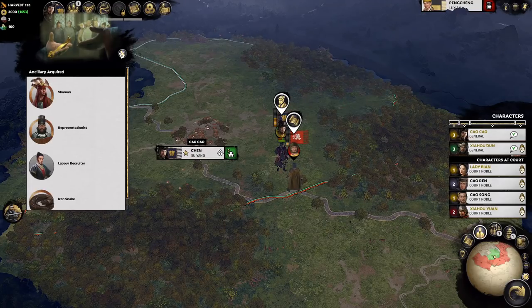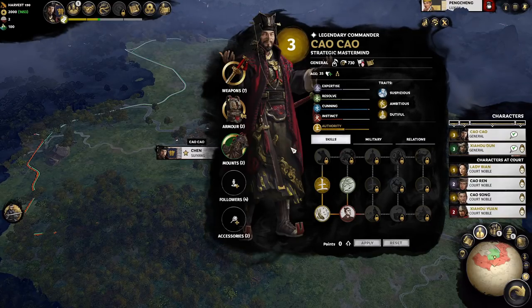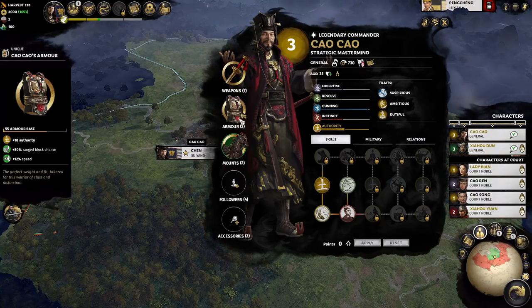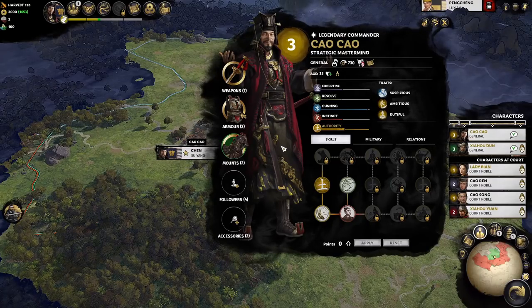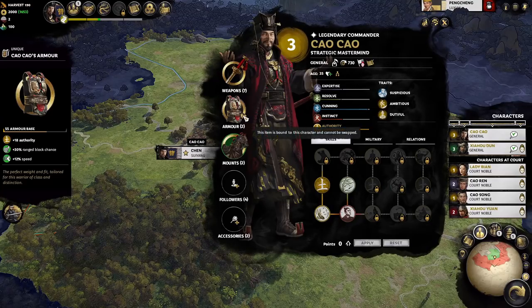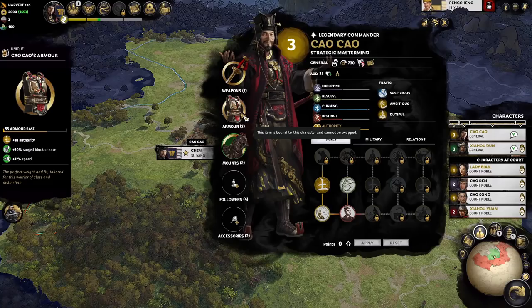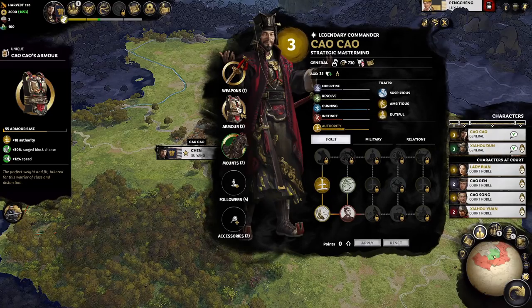We've already seen some unique items in the game. If we open Cao Cao's character panel, all 3 of his items are unique. His armor doesn't really count because he is a unique character, so the armor is bound to the character and can never be removed. This is always set on Cao Cao — it's called Cao Cao's armor, giving armor value, authority stats, and other bonuses.